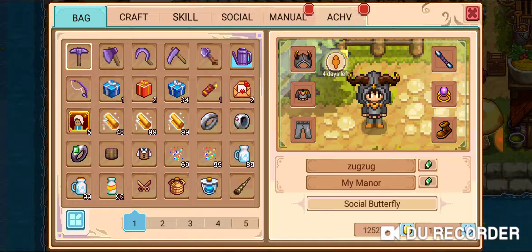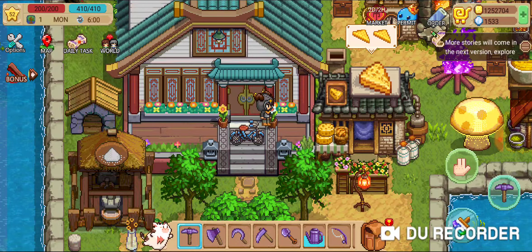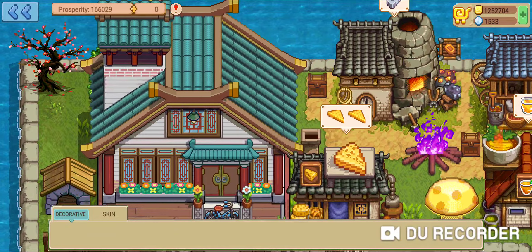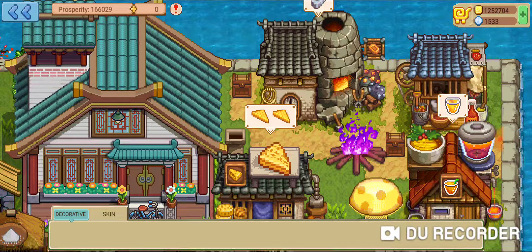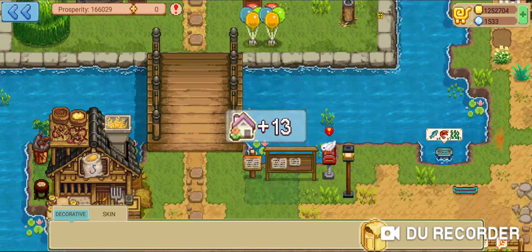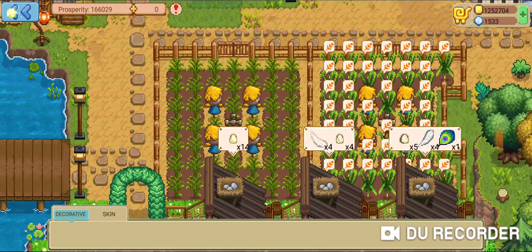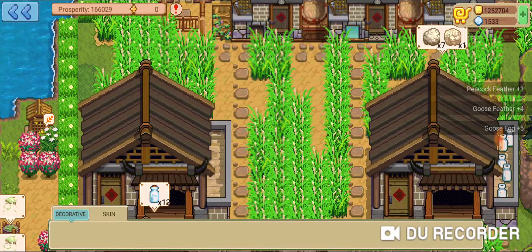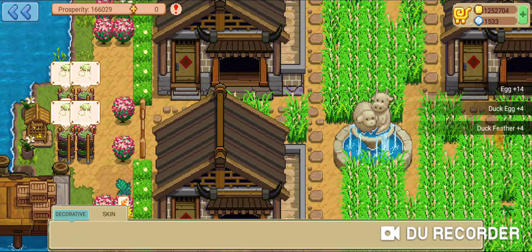Especially if your farm is pretty big and you want to save up on some time. What we're going to do is open up the edit button on the bottom right corner, and anything with production that has been completed can just be clicked on, and it'll automatically collect for you. You can collect things from the barn.